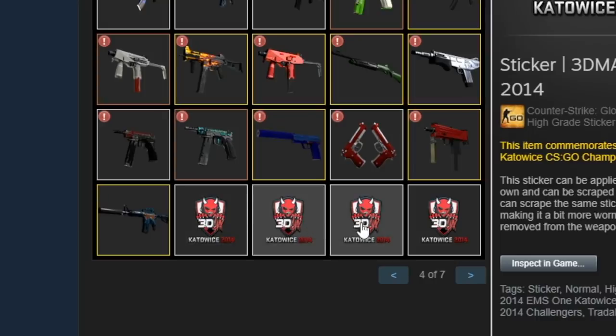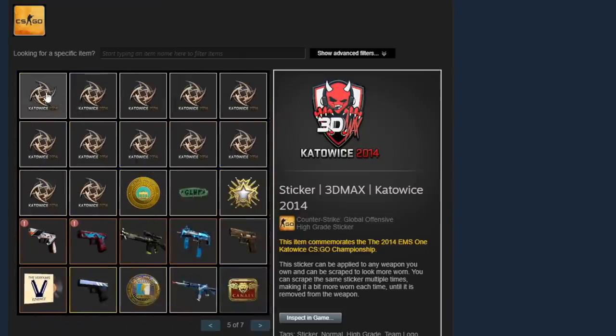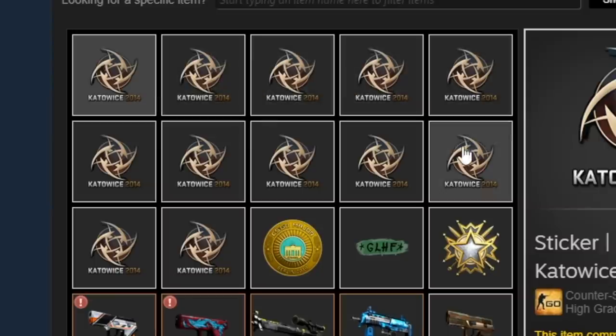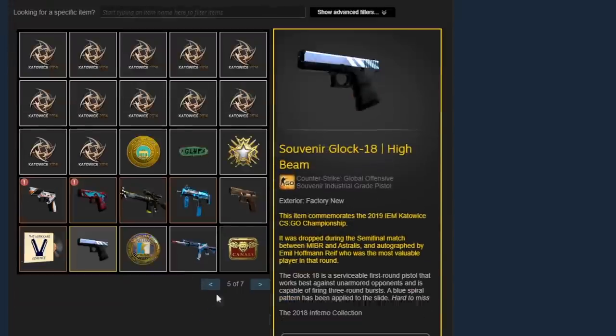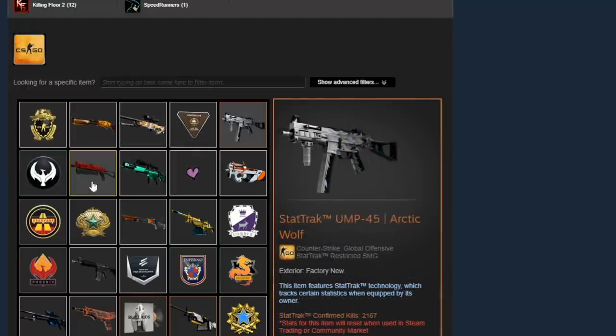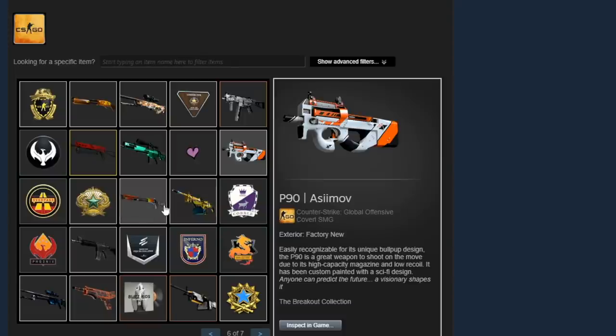He has four Katowice 2014 3D Max normal stickers he's probably planning to put on skins, and then on the next page there are 12 normal Ninjas in Pyjamas Katowice 2014 stickers — each going for around $300. They're still really rare and I'm curious to see what he'll do with them. His inventory continues on the next couple of pages but there isn't too much more to show. Make sure you guys subscribe for more CSGO videos — until next time, this is Fano signing out.